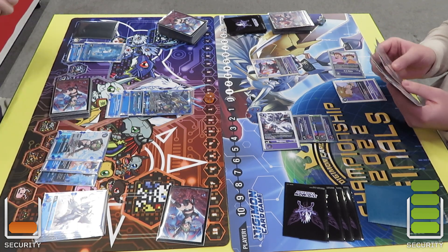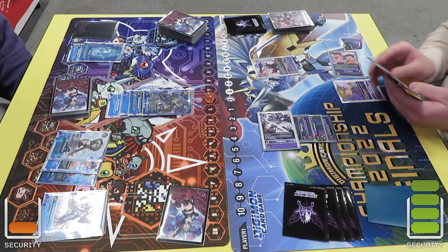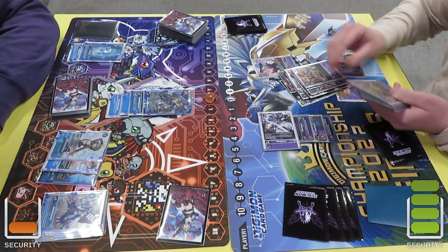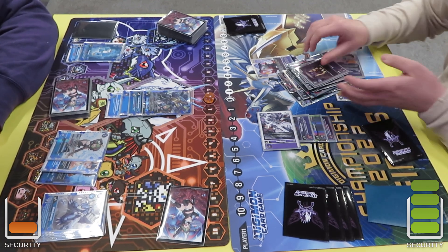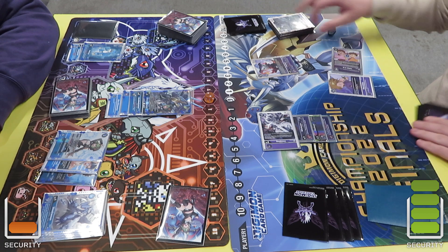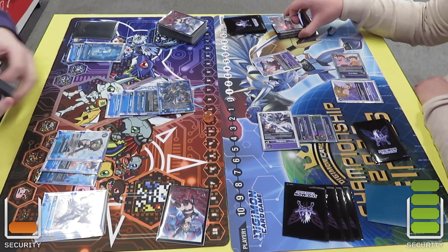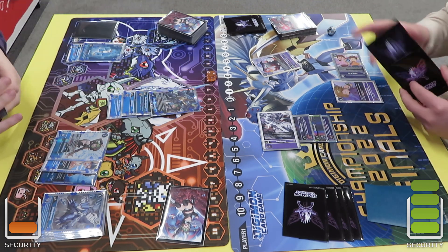He swings with the Impmon — I kind of just have to let this through because I don't want to be vulnerable to Deathslinger. Deathslinger will definitely end up losing me the game, so I definitely don't want to be playing into that. He goes into Jack Raid and then into Deathslinger, but forgets that I have Evade.